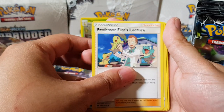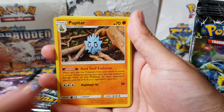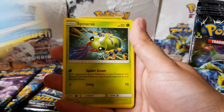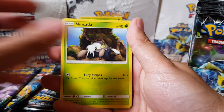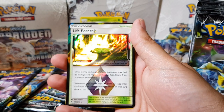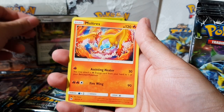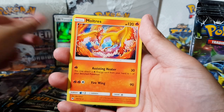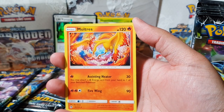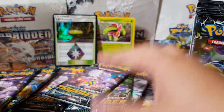Now we got Professor Elm's Lecture, Trumput, Pupitar, Pachirisu, Pyroar, Spinarak, Nincada, Blitzle. Oh, Life Forest! Damn, look at that prism — not bad! And we got a Moltres. The artwork is actually really good in this set.